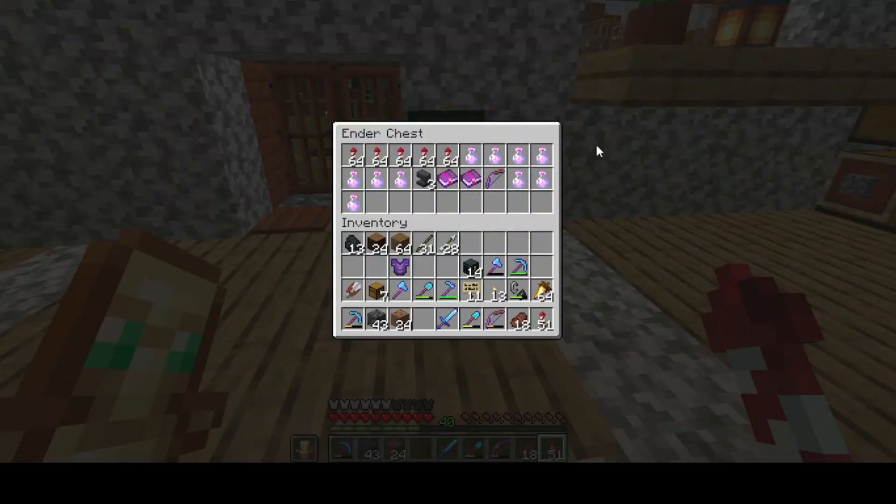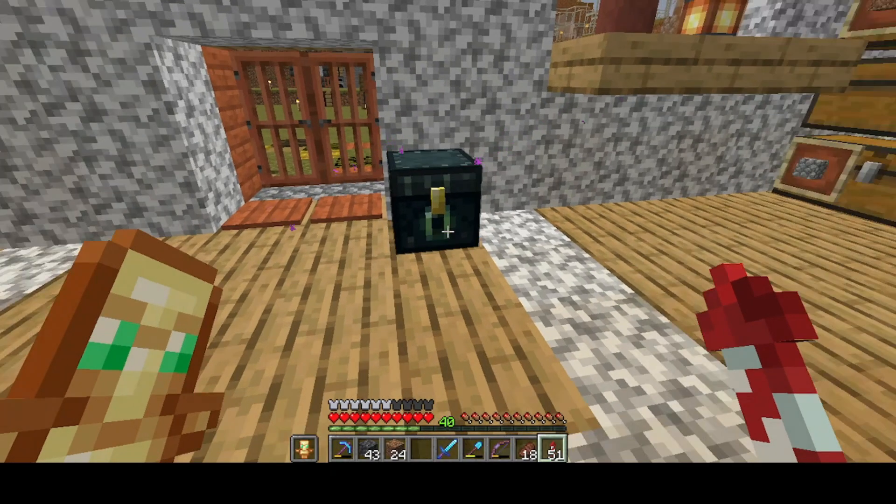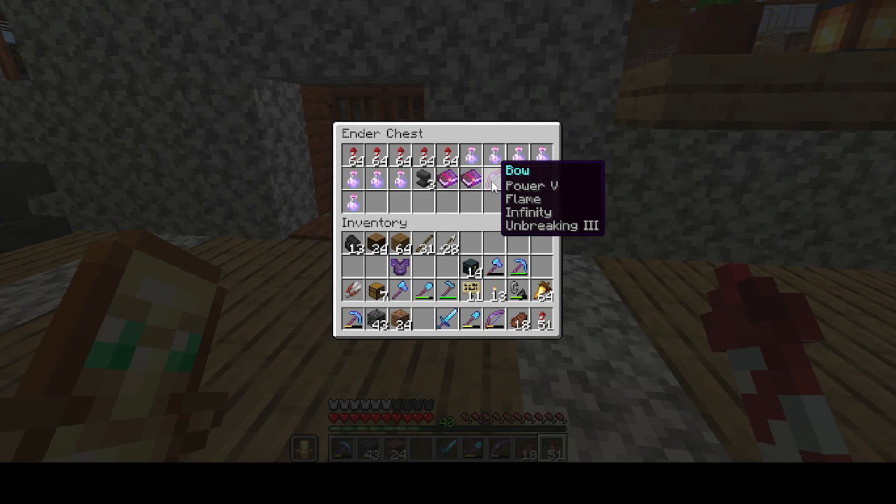This is what I have in my Ender Chest so far. I've got enough Rockets to keep me flying. I've got a whole bunch of Slow Falling Potions which I made recently, just in case I need to apply enchantments on a new pair of Elytra — you never know if something goes wrong. I hope that's everything I need. And of course, I have a spare bow which I enchanted. I used quite a few emeralds to enchant this bow, but that's okay because I've got enough of those.